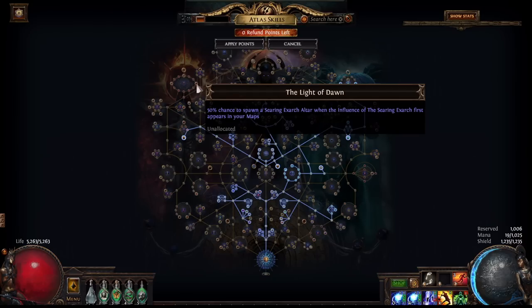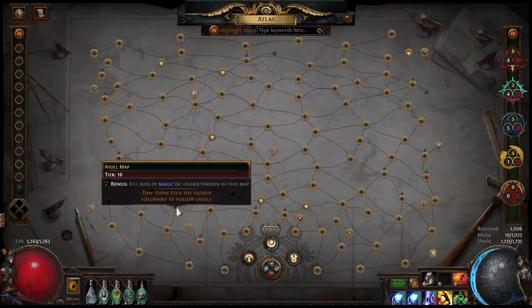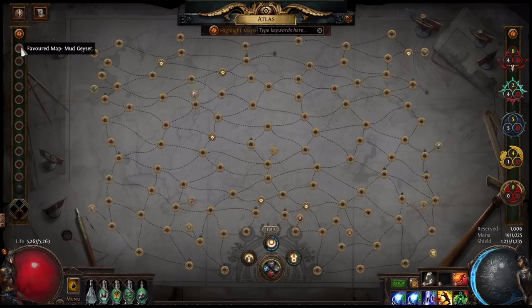I don't really like the Searing Exarch mods, as I'll often get that burning ground that absolutely destroys all of my characters. One more thing that is important to note here is that on the actual atlas itself, I am favoriting Atoll as it is a connected map to Mudgeyser. This should cause us to receive an overwhelming number of Atoll maps. I have also favorited a single instance of Mudgeyser, just in case one of those drop. I have most of my favorite map slots unlocked here, and this strategy probably wouldn't self-sustain without a lot of favorited slots. I still haven't attempted the Feared yet this league, but that would be a good thing to do if possible, to increase our map drops even further.